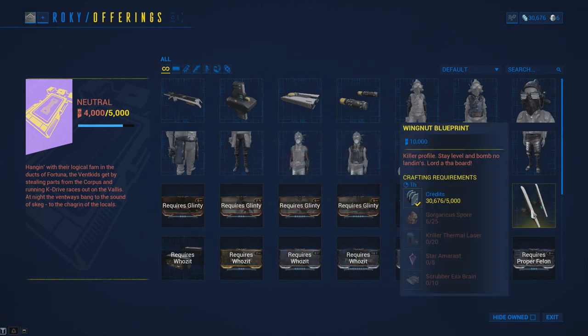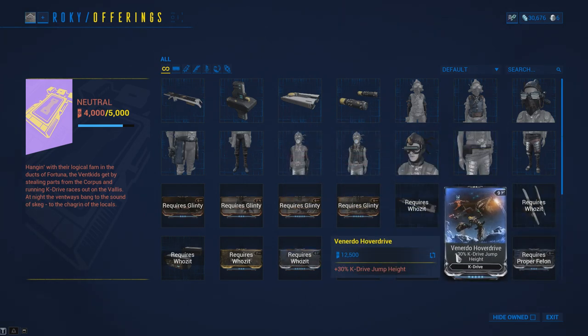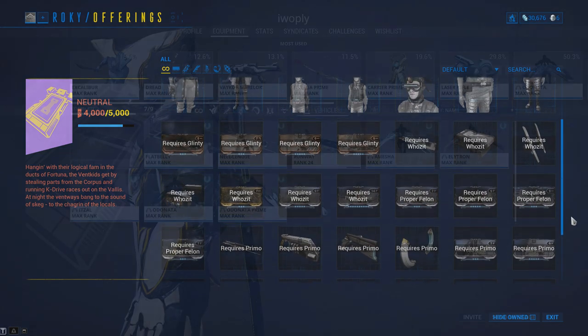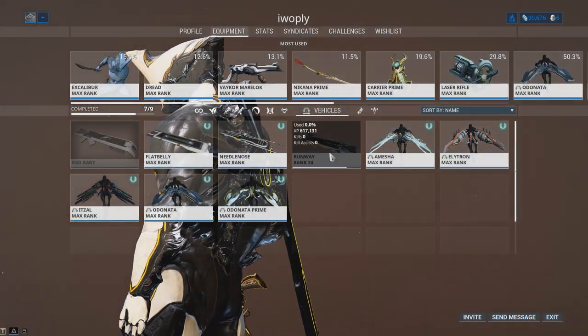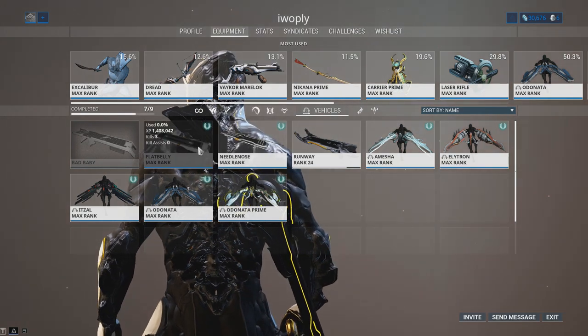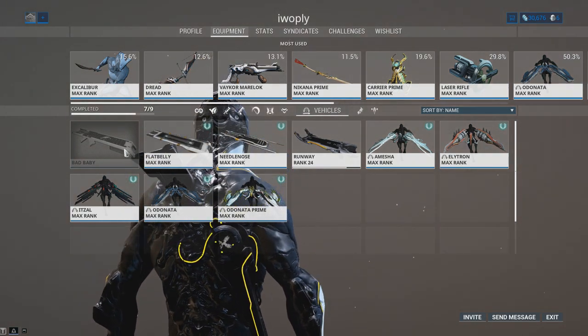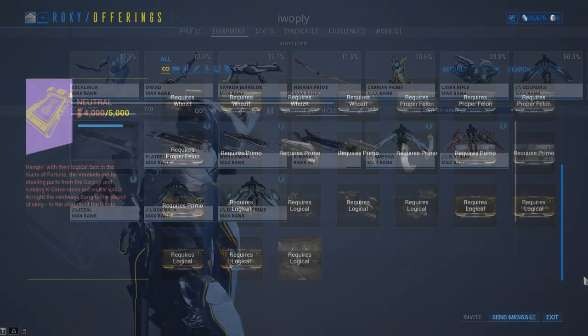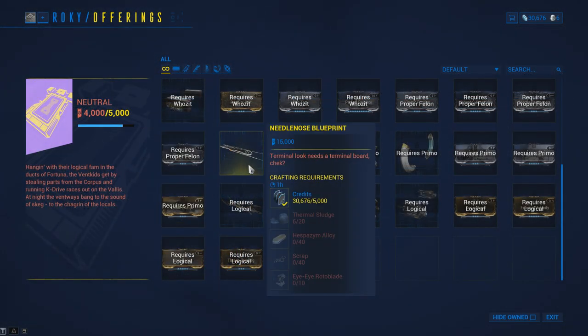The Offering store sells K-Drive parts which you'll need to buy to make your first K-Drive. It should also be noted that the parts sold are only cosmetic and offer no alternative stats as of recording. However, each board has mastery tied to it as shown on screen in your profile, so if you want to max out your mastery, you'll have to at some point make more K-Drives using each board. They also sell mods and operator cosmetics.